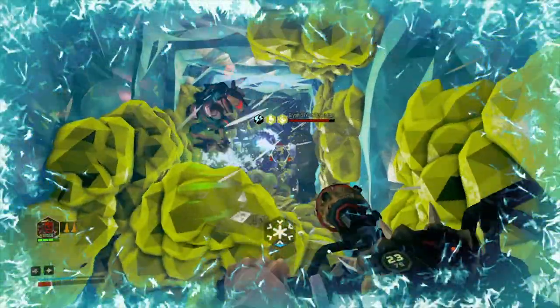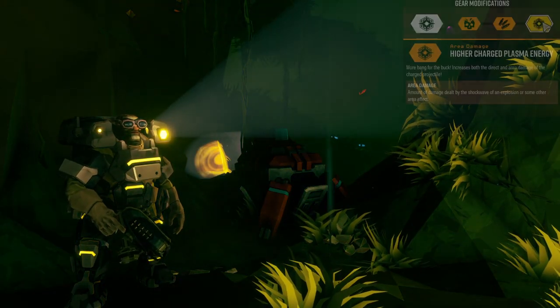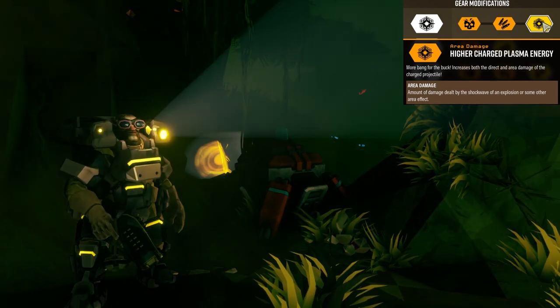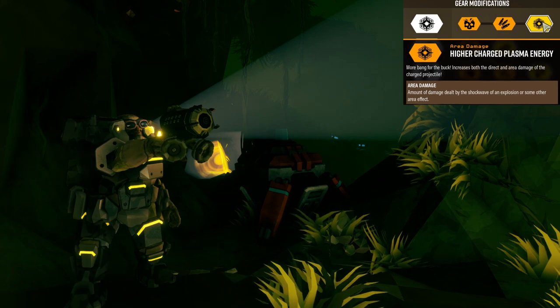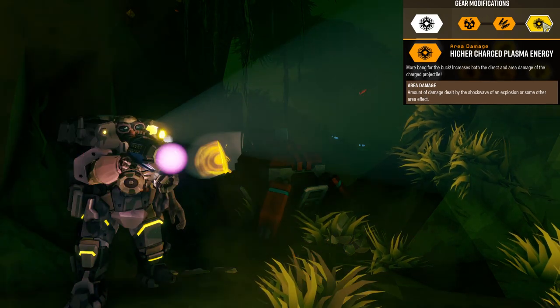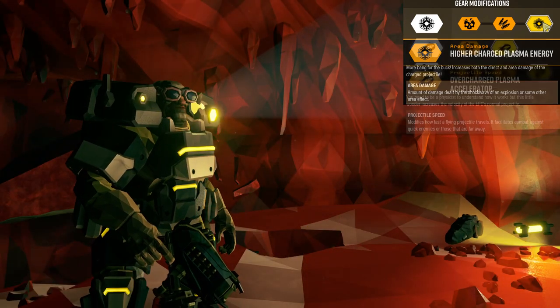The secondary weapon of choice is the experimental plasma charger. Gear mod 1 is the higher charged plasma energy mod. This increases both direct and area damage of charged projectiles, which is great when you've got lots of bugs stuck in a goo tunnel and you want to finish them off.